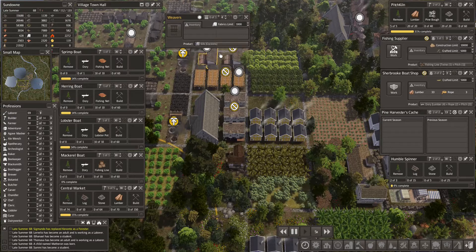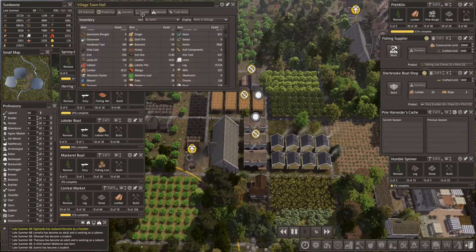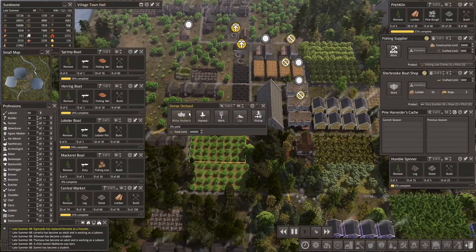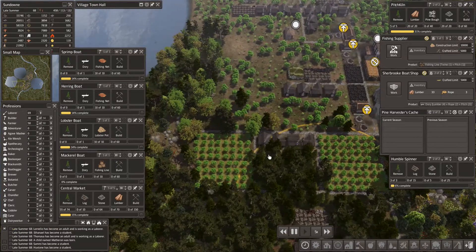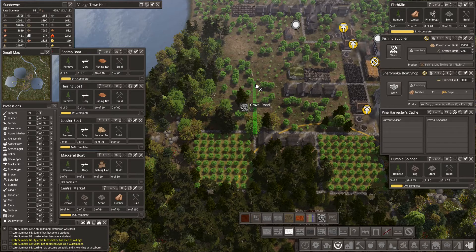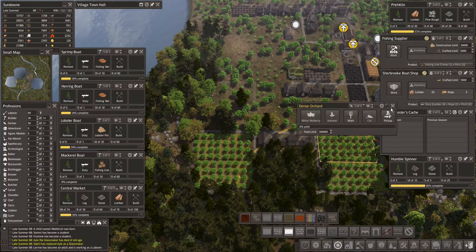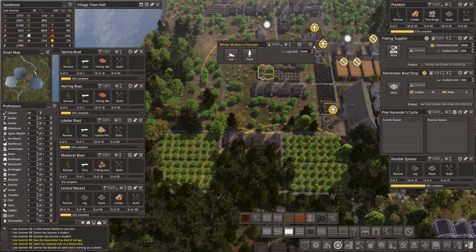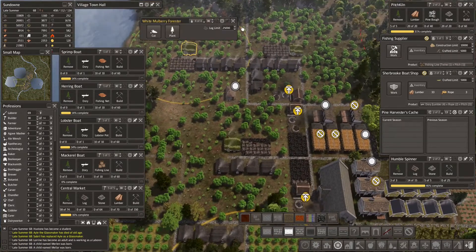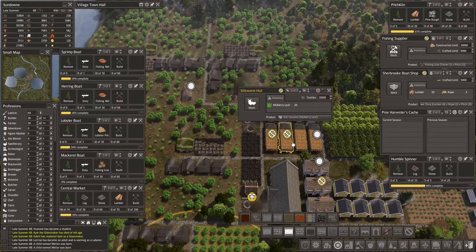Let's set this to silk also. Yeah, we ran out pretty quickly. These additional white mulberry fields right here and here — let's plant additional fields. I'm not sure which one produces quicker, either the orchards or this white mulberry forester. I was really hoping that these three mulberry forester huts could supply at least three silkworm huts, but that doesn't seem to be the case.